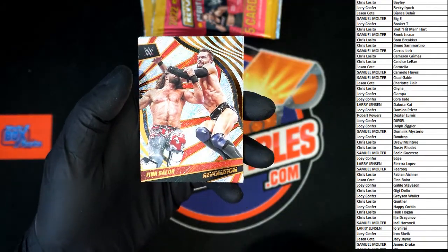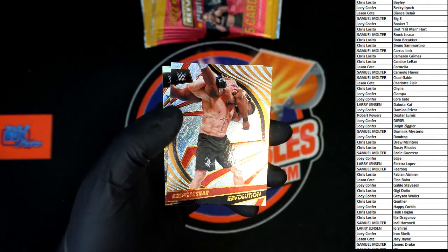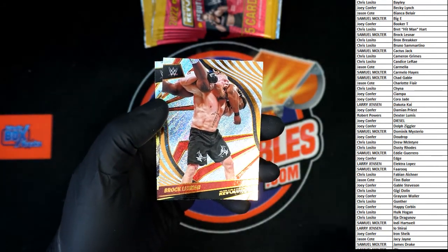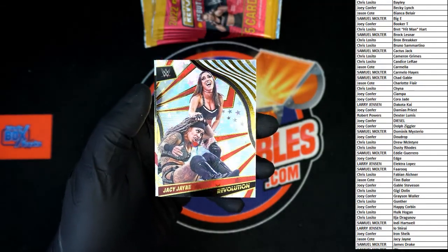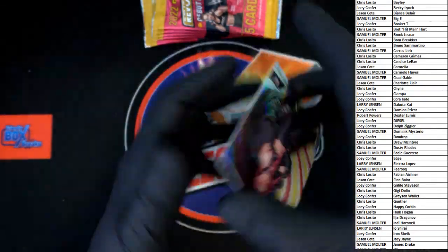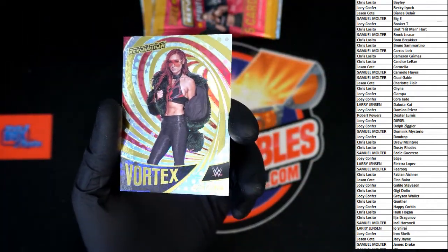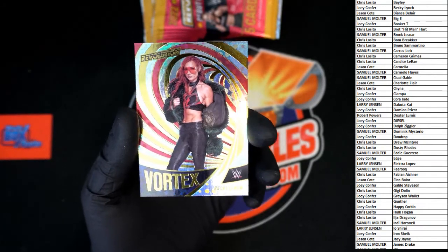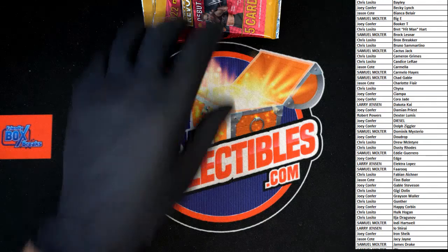Finn Balor — very nice looking card. Wow, Sheamus! Brock Lesnar — Brock will be going to Sam M right there. We got JC Jane in our first vortex. And it's the Becky Lynch — that is going to Joey C.